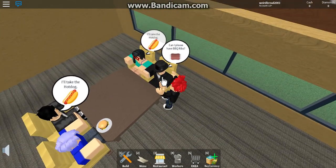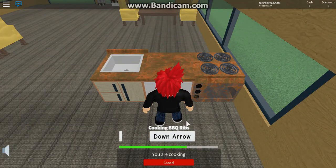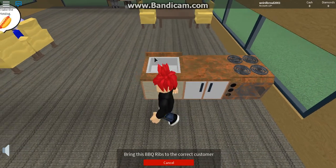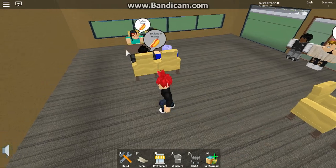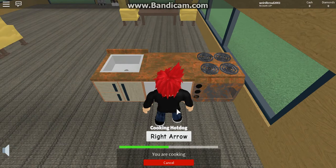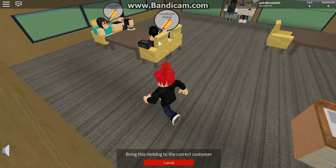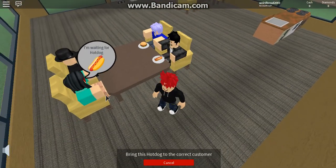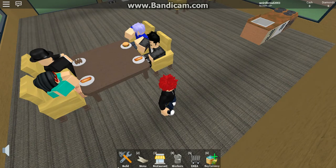We got the right customer — barbecue ribs! Let's click on him. Space bar, down arrow, down arrow — there we go, barbecue ribs! This is amazing. Let's click on the young man over here — two hot dogs. Space bar, arrow keys — there we go. We can only do one at a time, but that's okay. There we go, they are all eating right now. This is a good game, I recommend it.